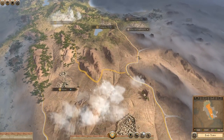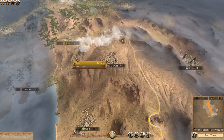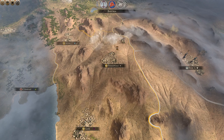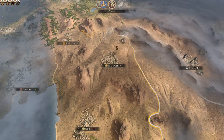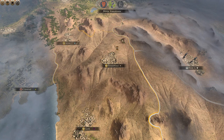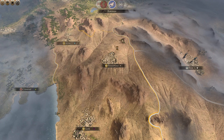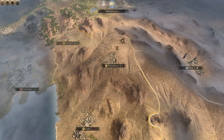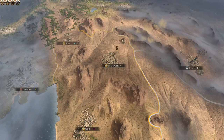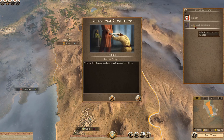Let me know in the comments if you'd rather have that. I'm just going to end the turn again — I just can't really do anything. I'm stuck, surrounded by people. If you'd rather see me go to war with the puppet states of the Seleucids, please let me know. Or I can obviously go to war with Armenia. Would you rather see me go to war with the Seleucids or with Armenia? Just to do something, expand.